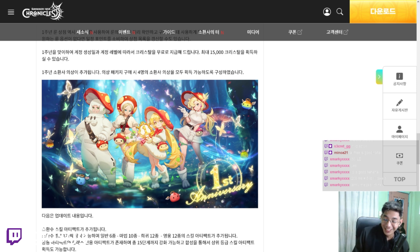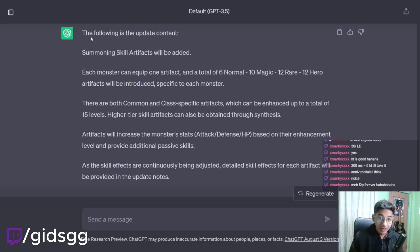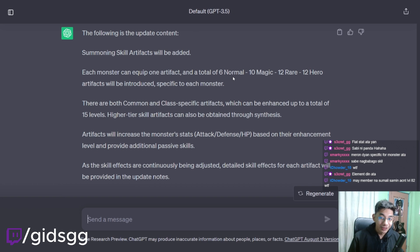Cleef though — it looks like a sheep without the helmet. Anyways, the following is the update content: Summoning skill artifacts will be added. Each monster can equip 1 artifact. Artifacts are incoming — a total of 6 normal, 10 magic, 12 rare, and 12 hero artifacts will be introduced, specific to each monster. There would be some artifacts that alter some skills. That would be fun — that might make some out-of-meta monsters meta, right? Hopefully.